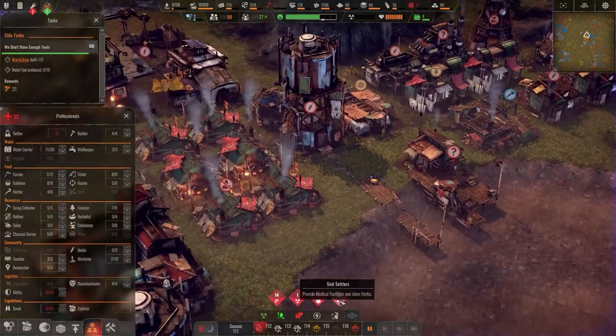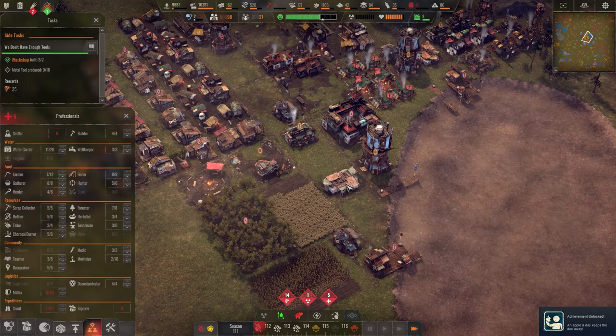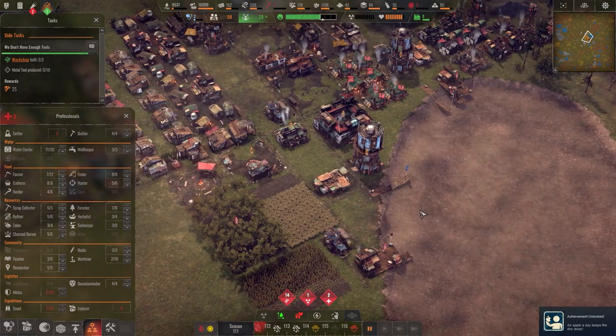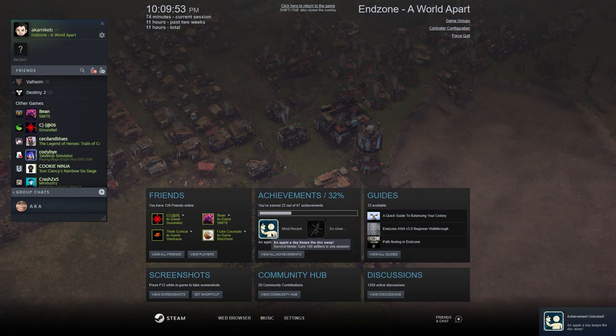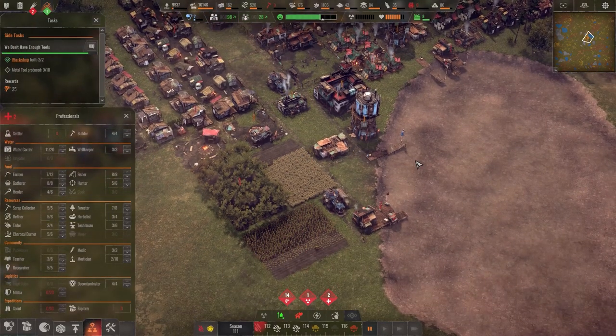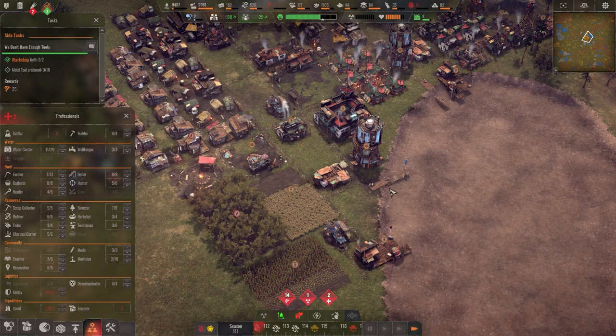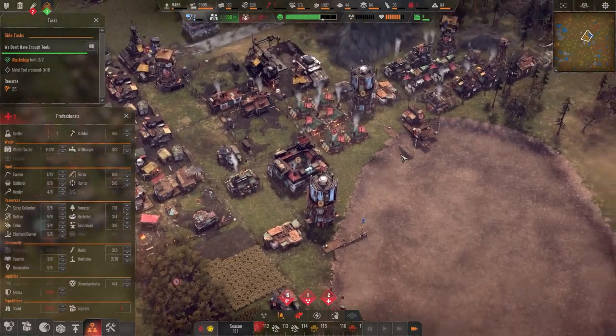A lot of sick people, and now we're going into a drought. The sick people can't work — thank god this happened now I guess. Survival mode achievement — cure 100 settlers in one session. We cured them all! It's a miracle. I don't know what happened — there's just two people still sick, they'll be fine.